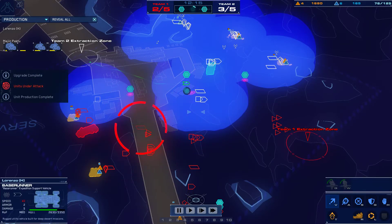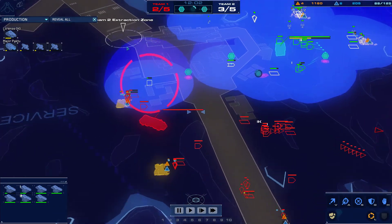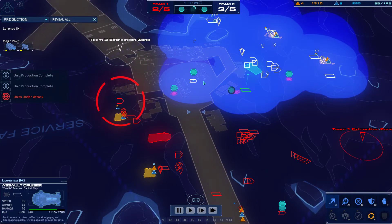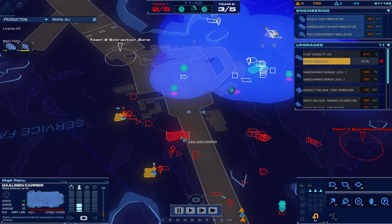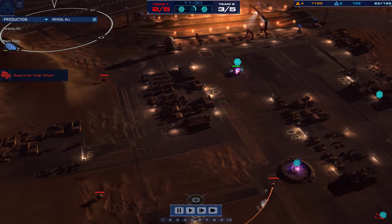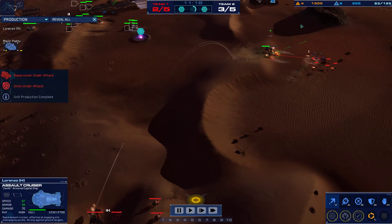I've got a siege cruiser up here. There are two assault cruisers guarding for Lorenzo, and assault cruisers are very good against sand skimmers. There are more railguns from Lorenzo. This AAV is still alive, almost destroying my production cruiser. The sand skimmers are going to run into this assault cruiser — really bad for the sand skimmers. The assault cruiser is going to run into the siege cruisers and railguns — really bad for the assault cruiser. So that dies.